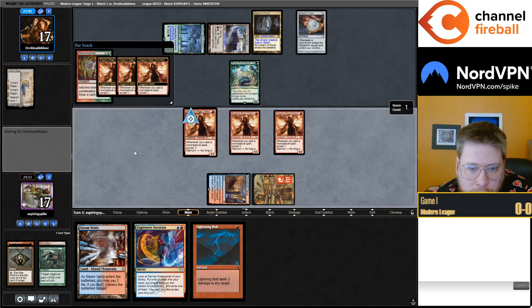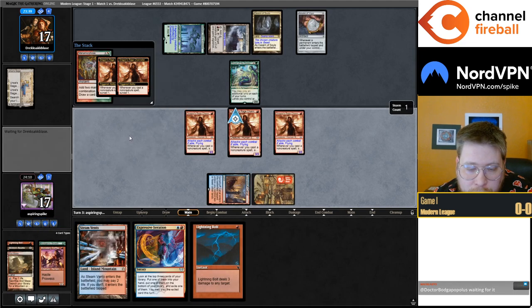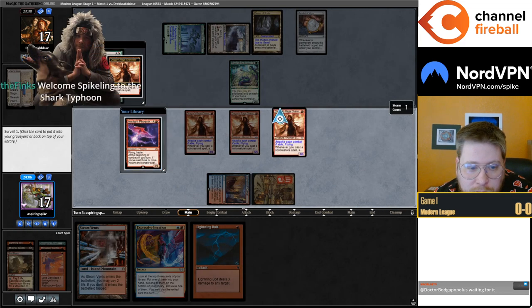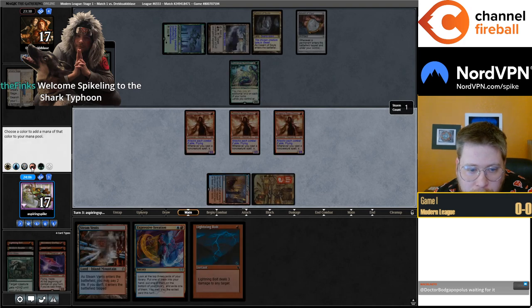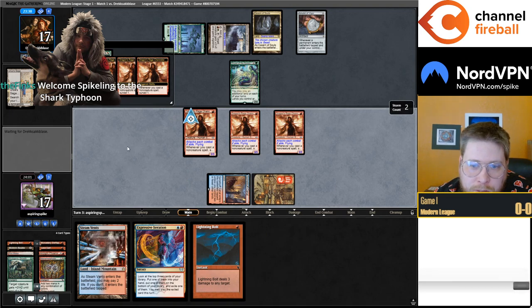I'm going to graveyard almost everything here. I don't even know what card I'd be keeping on top, because I just want to be binning Phoenixes and Lava Darts. There's a Dart, there's a Phoenix. Awesome. Blue-Red, and then into another Manamorphosis — let's get all four Phoenixes in play here.